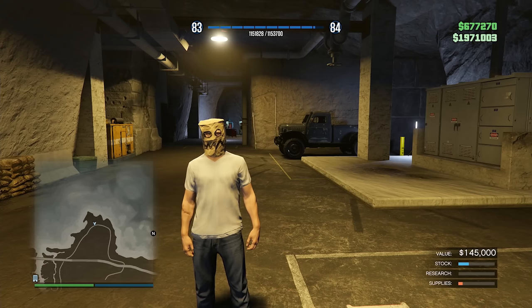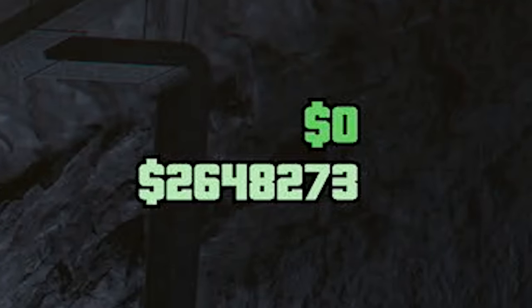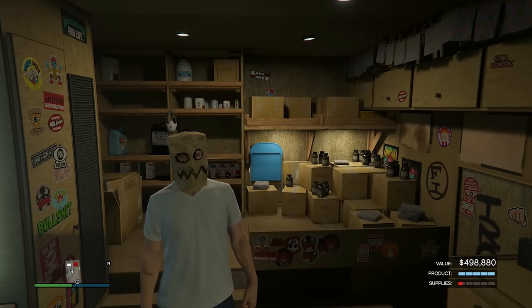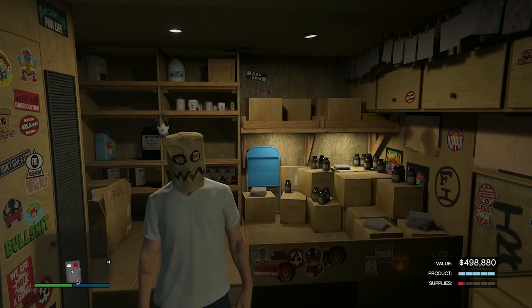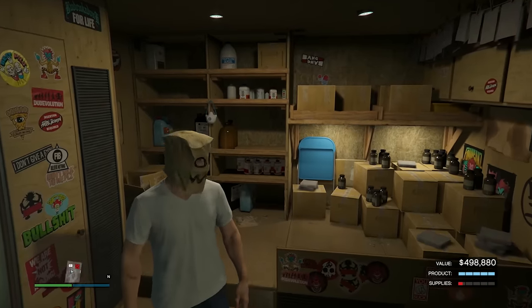In those 70 minutes we made $677,000, bringing us to $2,648,000 total. Now it's time to sell the maxed-out acid lab. The product value is at $498,000, and I'm in a 24-player session so I'll get roughly a 50% bonus on the sale.